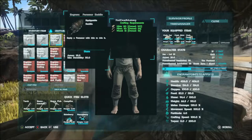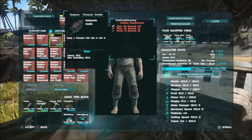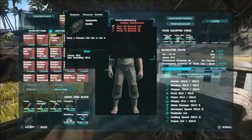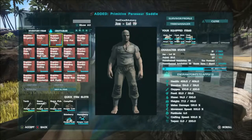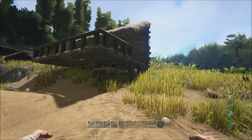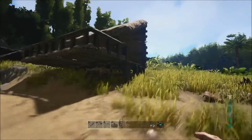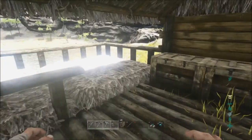The next thing I did was craft a parasaur saddle, which takes 80 hide. I managed to collect all the hide and craft it. I don't have a tamed dinosaur at the moment — I did have one called Freddy, a parasaur, and sadly he got killed. So that saddle is now in my inventory ready for when I tame the next dino.